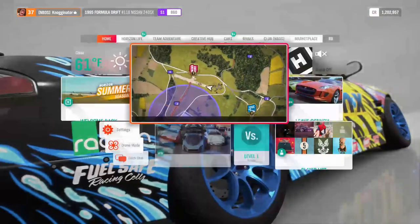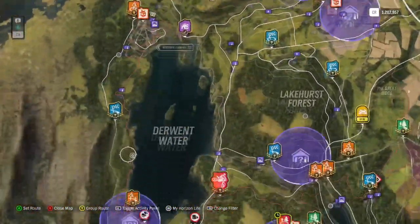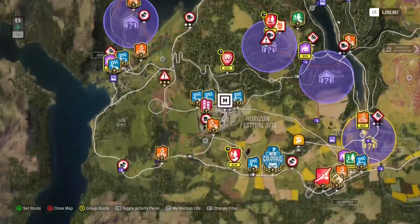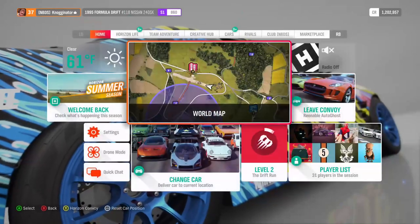The cool thing is, with this map there are a lot of different places. We don't just have to do the parking lot like we used to. In fact, the festival is actually a good spot for drifting, but that's not where we're going for Season 1.